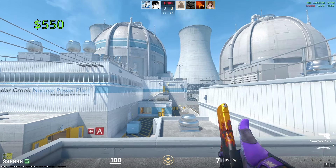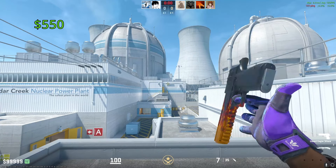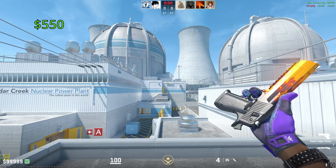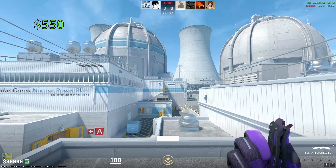Our most expensive Desert Eagle is, of course, going to go to the iconic Blaze. One of these in Factory New is going to cost you around $550. This thing really speaks for itself — it's one of the most iconic skins in Counter-Strike history. I don't think it's actually that great looking, but the name itself drags so much attention. It's definitely a W skin.